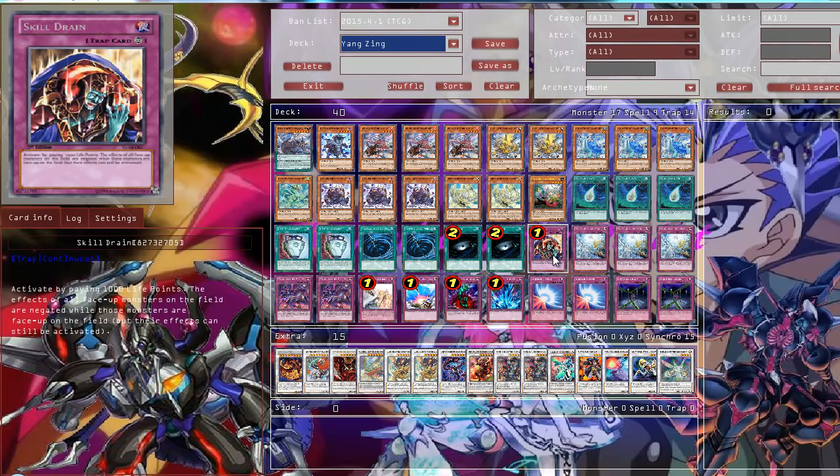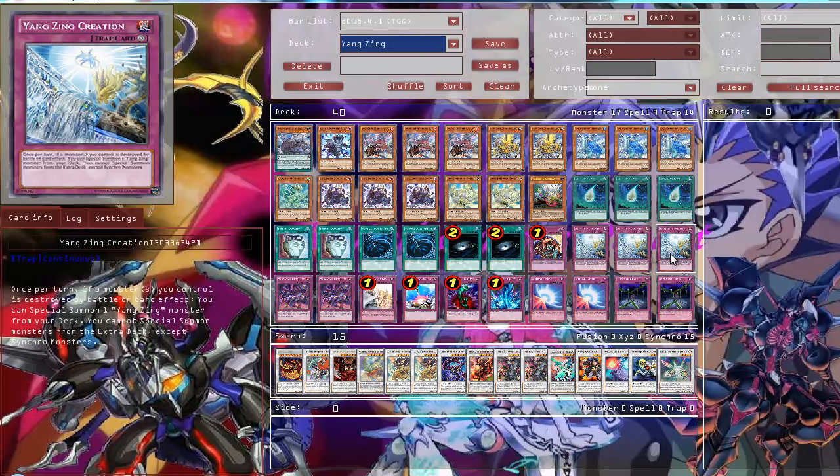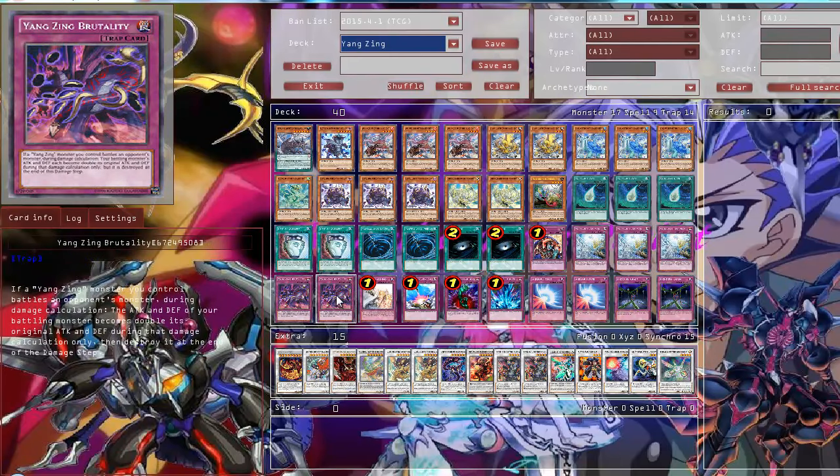Then Traps: one Skill Drain — of course it negates all effects, and your synchro monsters are unaffected by Skill Drain anyway if you use Pixie, and of course it can stop your opponent. Then three YoungSync Creation, the best trap — if a monster is destroyed by battle or card effect, it just special summons a YoungSync from the deck. Then two YoungSync Protrite, pretty much like a trap version of Crane in this deck, but the monster is destroyed after that battle. But again, it doesn't really matter anyway because you can just get the effect off.